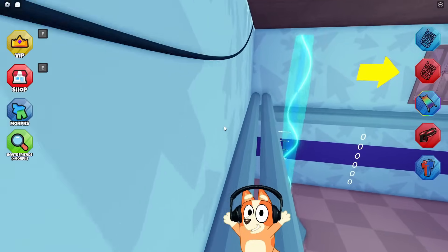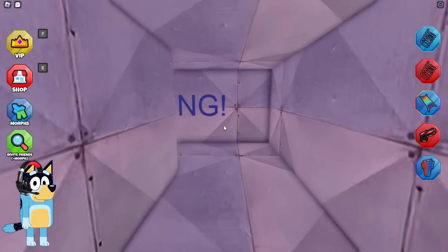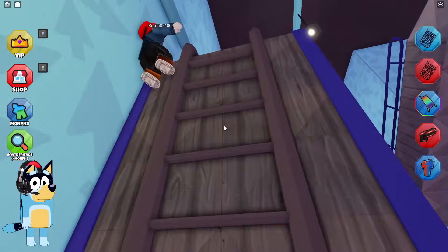Wow, this looks very cool. Look, everything here is blue. Well, let's see how much it has changed. Wow, they made a wooden staircase here. This looks pretty cool. Why is it so difficult to climb? Oh, I think they made it a little buggy. Okay, we were still able to go upstairs.